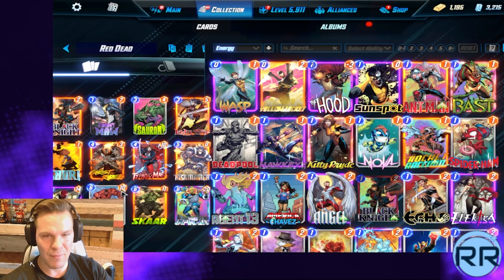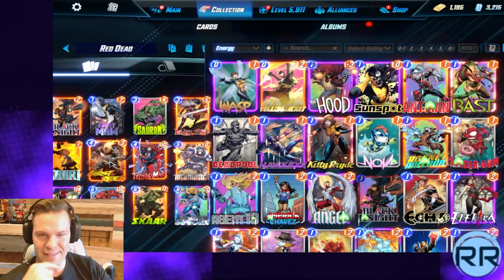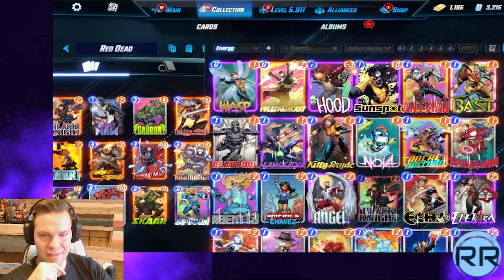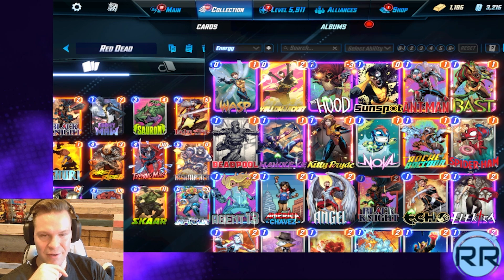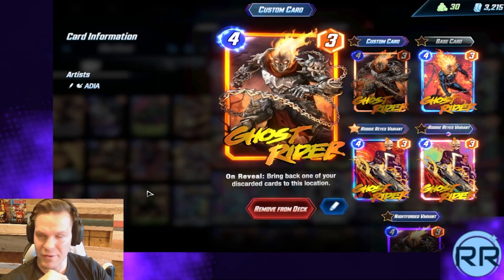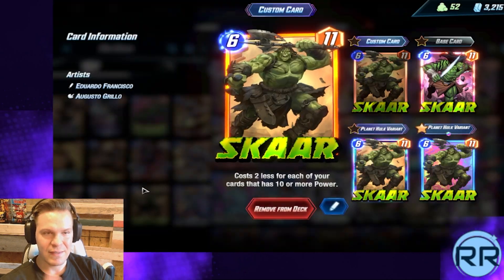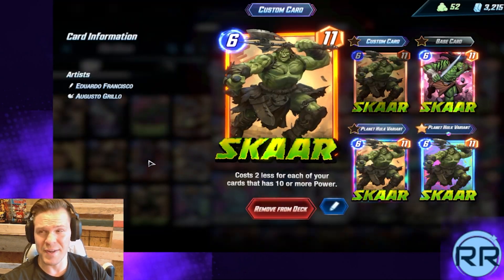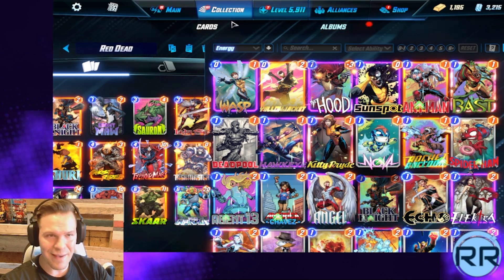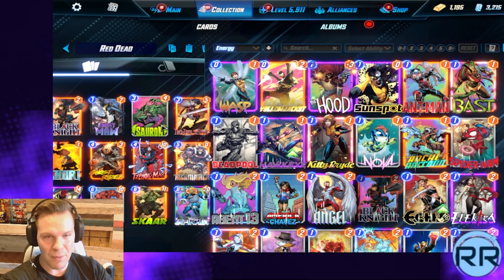Classic card, classic combo. However, we do have a little bit of a fun package here with Lady Sif, Ghost Rider, and Infinaut. You're trying to basically destroy or discard Red Hulk or Infinaut and pull it back with Ghost Rider, hopefully getting something on the board and activating your Black Knight to get Scar out for pretty much free at the very end of the game. Obviously this doesn't line up all the time.